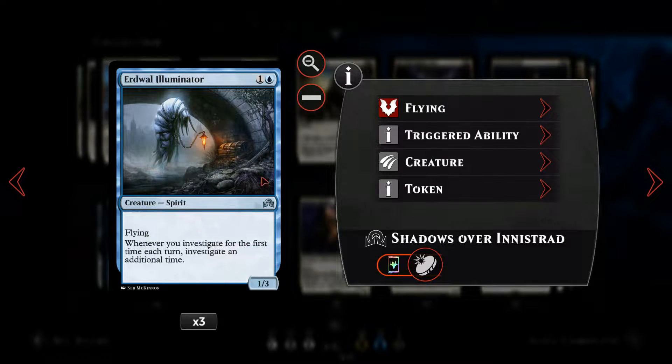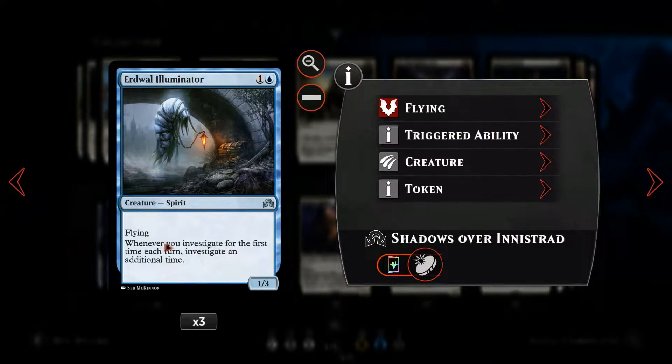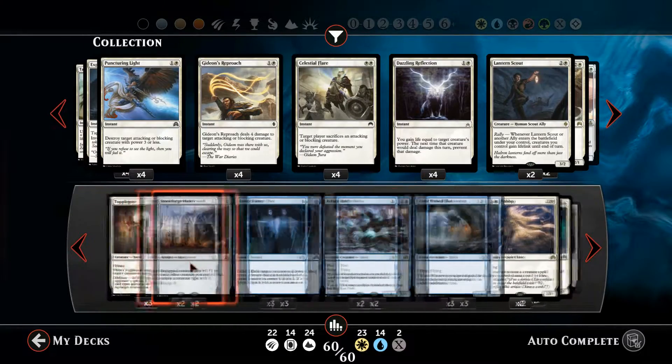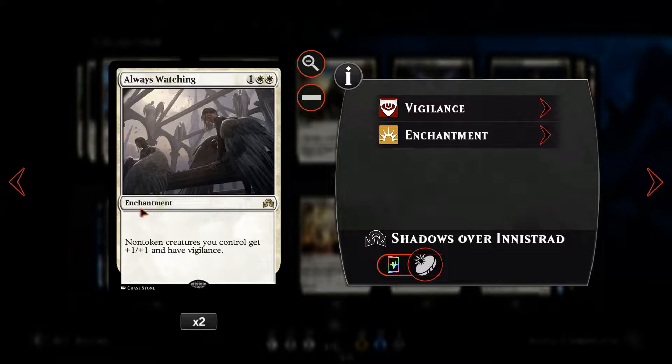We've got Erdwald Illuminator, a 1/3 flying spirit. This synergises nicely with the Bygone Bishop — if we can trigger the Bygone Bishop's Investigate, we can also investigate a second time with Erdwald Illuminator in play. That leads on to the Bygone Bishop — a three-mana 2/3 flying spirit — which allows us to investigate whenever we play a creature that costs three mana or less: Spectral Shepherd, Erdwald Illuminator, Rattlechains, Topplegeist, or another Bygone Bishop.